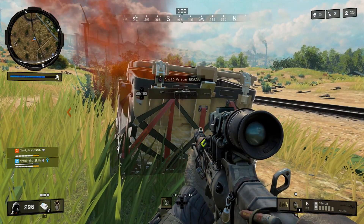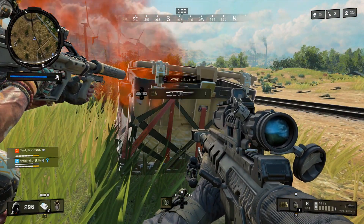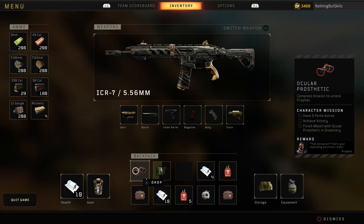As soon as you get any mission character item, I highly recommend grabbing what you need and then getting into cover to review the mission requirements. If we inspect the ocular prosthetic, the character mission requirement says we have to have three perks active, then achieve victory, and finish the match with the ocular prosthetic in the inventory. A lot of you might mess up on this — this isn't just have three perks active at any time. You need to have three perks active when you win the match. That's how you unlock the character, and that's why this character is so tough.